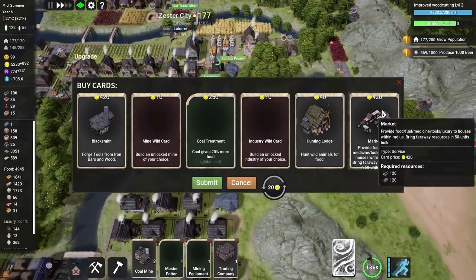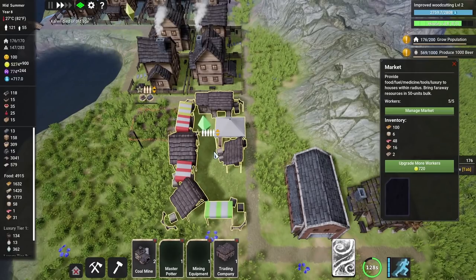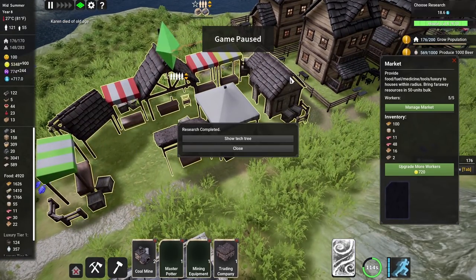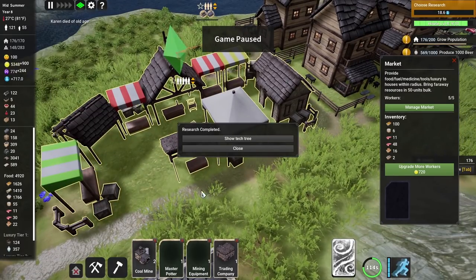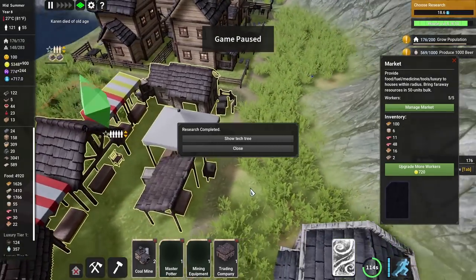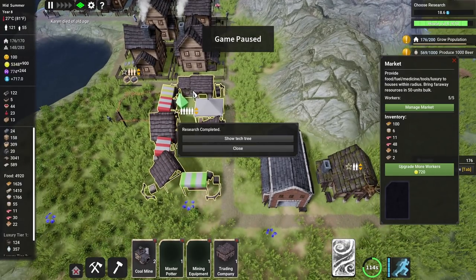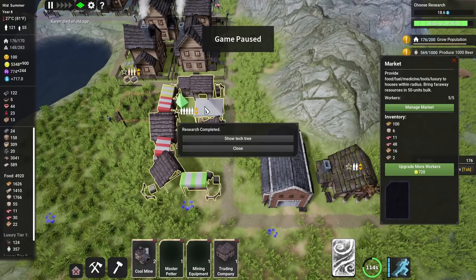Apparently we built a market down here, which looks lovely. But apparently according to comments, markets don't work — they look good, but nobody comes to take anything out. Maybe that's why it doesn't work because nobody lives or works here. You're supposed to be able to bring resources in and put them here, but apparently they don't do anything in the game. Nobody can go and use them. I'm tempted to just demolish it because we're going to have loads of food sitting in this market that people are not going to use.